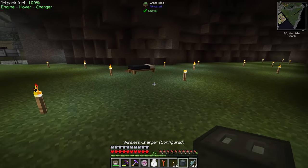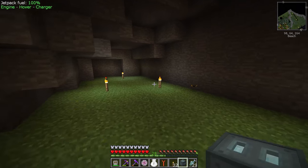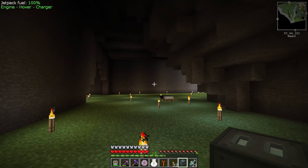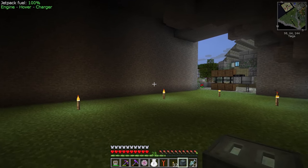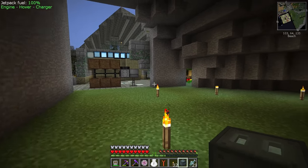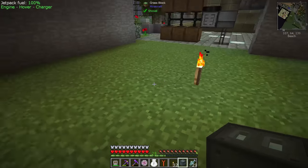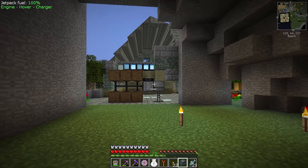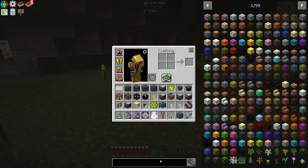I wish I was playing on a server because this would be a great time to do a time lapse, but instead I'm just going to put a cut. I'm going to put down the machines we don't want up front in that back area, and then get this front room situated. Inside the cave, I'm thinking like a bit of an underground garden, because we have Botania — they have those shimmering mushrooms.